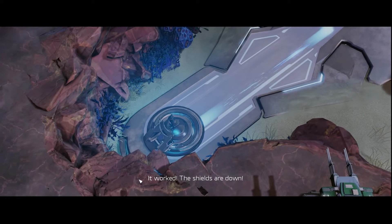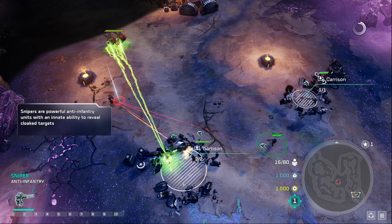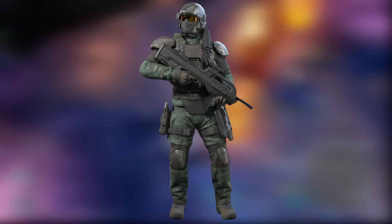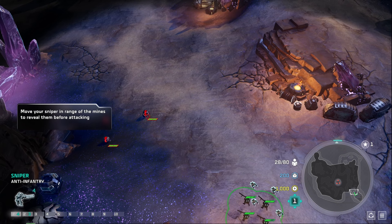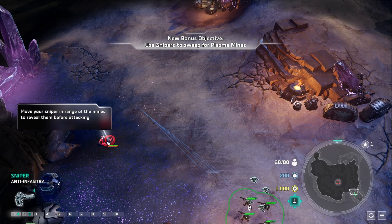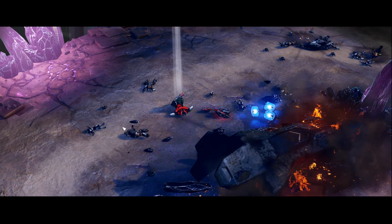Let's move on to Mission 9, Under the Dark. This mission might as well be two missions in one. Part 1 requires us to destroy the Covenant base using our snipers, ODSTs, Marines, and Spartan. There are mines along our path — we use our snipers to deal with them since they are invisible to other units. Once we clear out a few mines and units, we eventually meet up with our Spartan. Here we get a mini base which allows us to train units.